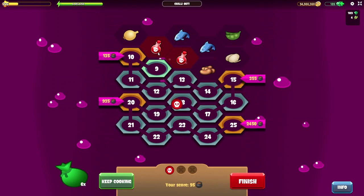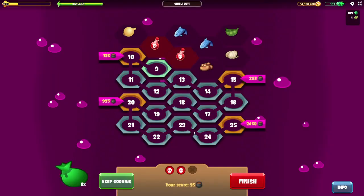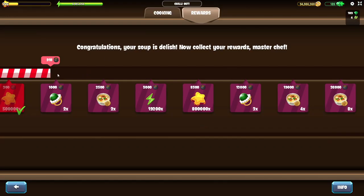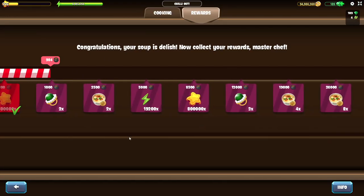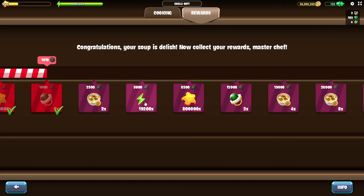If you picked chili two times just like I did just now and you do not want to risk it, simply click on Finish Cooking like this, collect your pots and collect your rewards. As you can see, there are many awesome rewards connected with this special week, so make sure to get ingredients and cook as often as you can.